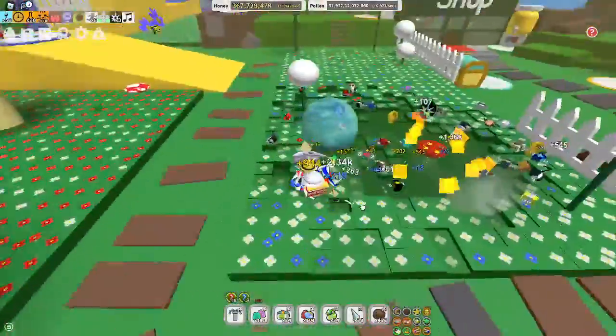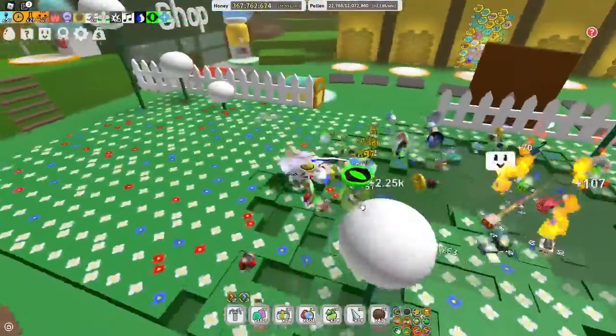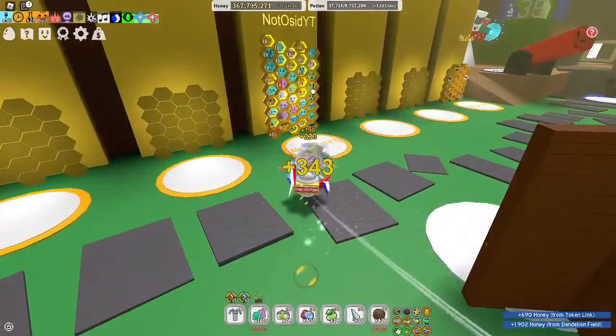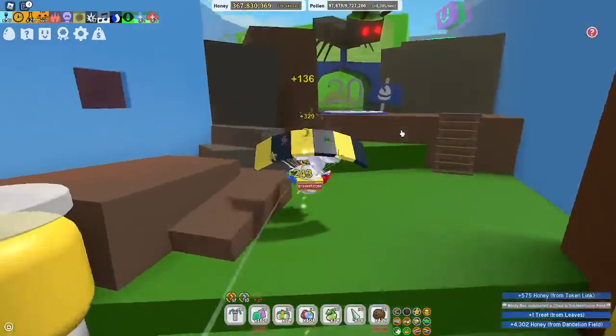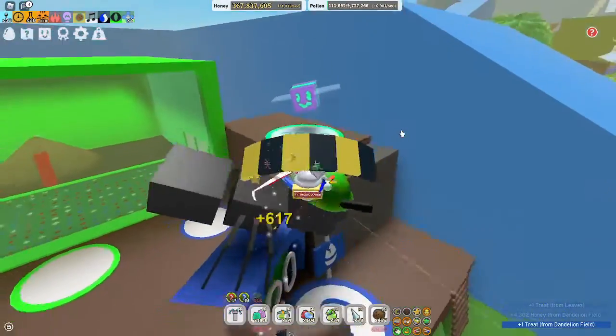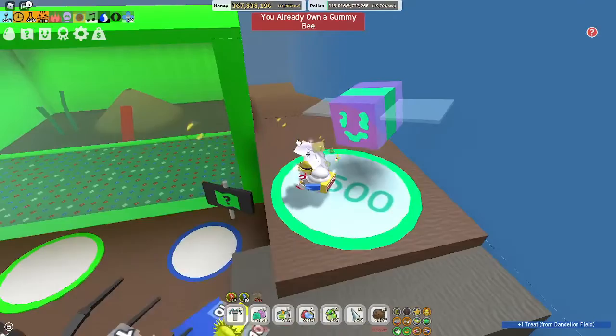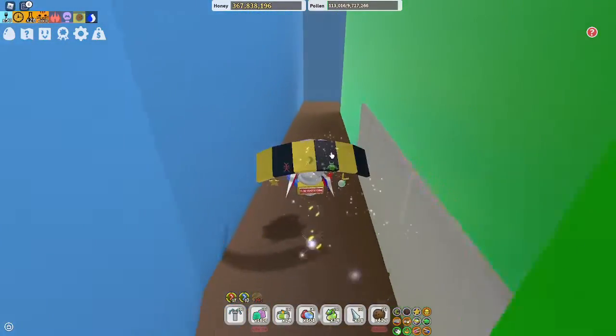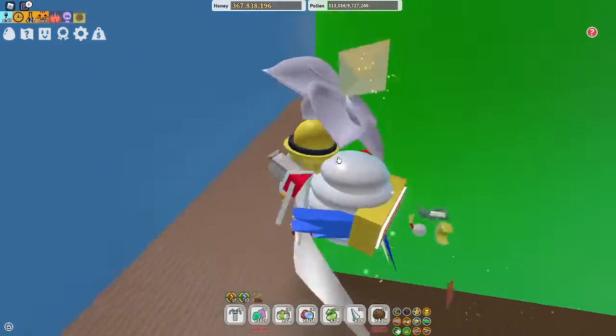These swarm simulators have been out for over four years, but there is one bee that has been changed the most: the Gummy Bee. For the last three years, the Gummy Bee has been accessible near the ant challenge for 2,500 gumdrops. You can get to it by jumping up these rocks or going behind the ant challenge and walking over to it.